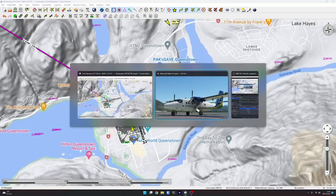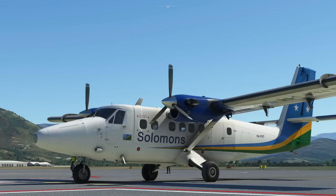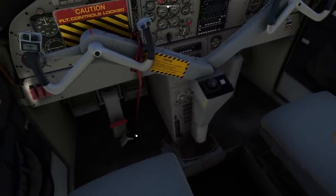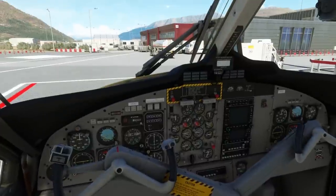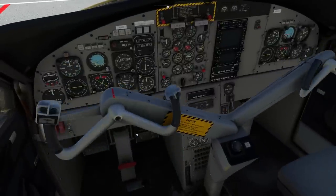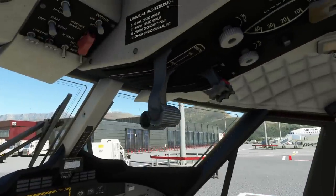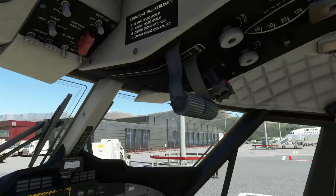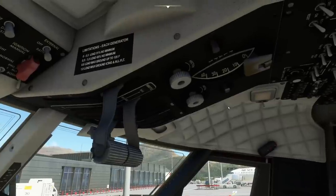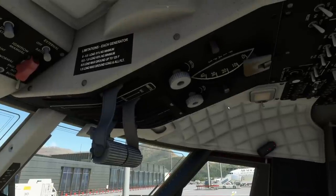Okay, let's get in the aircraft and reacquaint ourselves — I haven't flown this for a very long time. First things first, get rid of the gust lock and make sure we have free movement of the controls. We do appear to have that. Throttles — I've got independent control of the throttles, which is good. The reversers are working, which is also good. I've got control of the prop levers with a button.